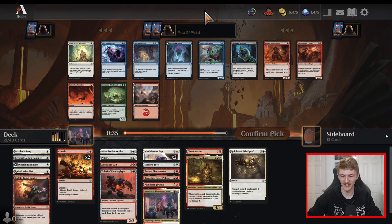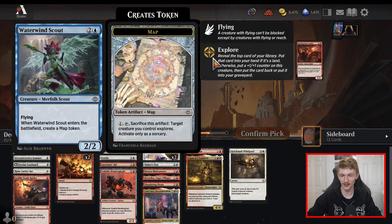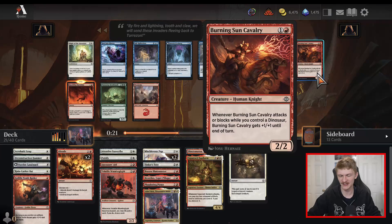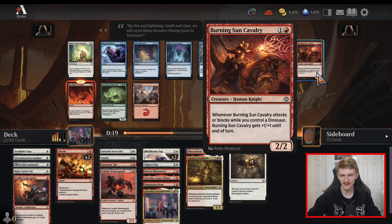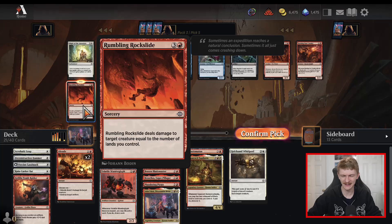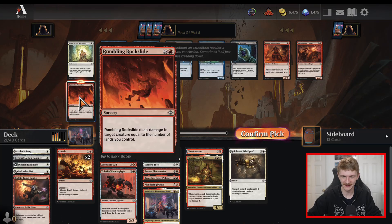Very unfortunate we're not in blue here — two premium cards in the form of Waterwind Scout and Inverted Iceberg that I wouldn't be dissatisfied playing. Rumbling Rockslide is decent as a one-of. That might just be our pick here versus a second Burning Sun Cavalry. Burning Sun Cavalry is just a vanilla two-two and we already have a couple of those on the sideboard, so probably just pick up the Rockslide and hopefully we don't have to play any of these cards.